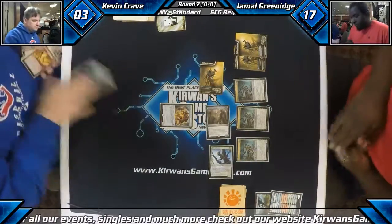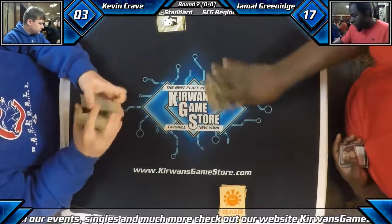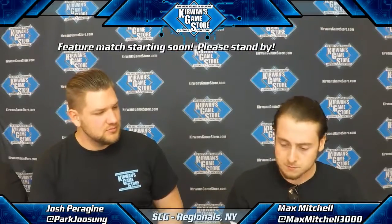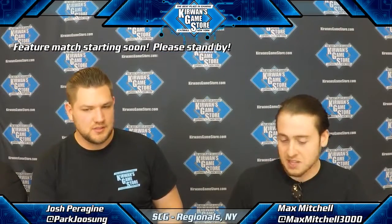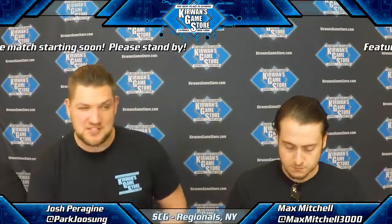That's gonna be game one in the books for Jamal on Abzan Panharmonicon Combo. That would just show the power of the deck minus the combo — he's just a pretty good green midrange deck. Kevin's draw was a little suboptimal and maybe he played it a little bit poorly, but some of these creatures are just gonna be incredibly hard for this matchup. The Catacomb Sifter by itself just blocks half of his deck insanely well.